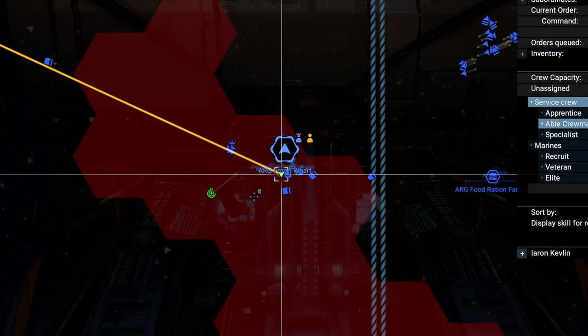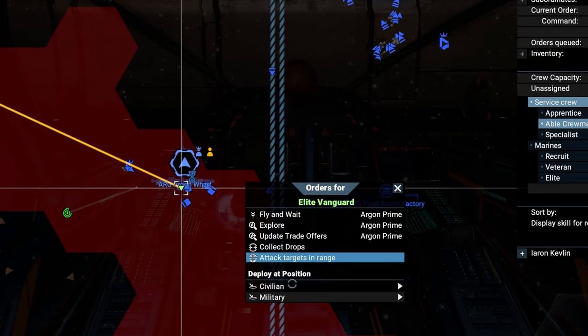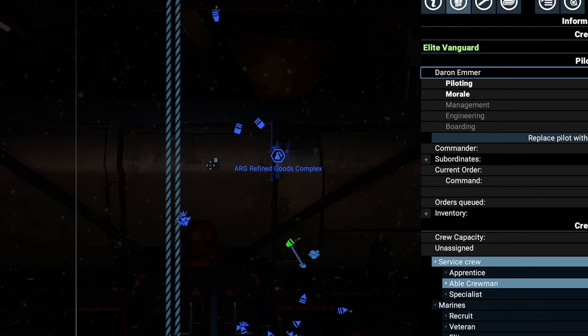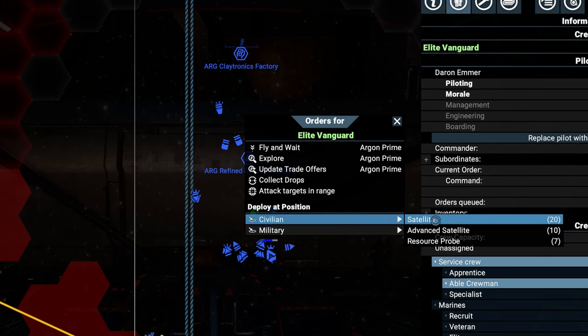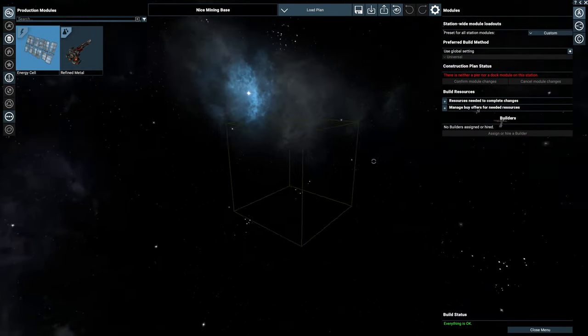After we've bought the blueprints, we place some satellites near the most important stations in Argon Prime, where the most traffic occurs. They will provide information we need once we've completed the layout of our mining base. Select your ship, right-click where you want the satellite to be placed, and select Civilian Satellite under Deploy at Position. While our pilot places the satellites, let's go and plan our base.